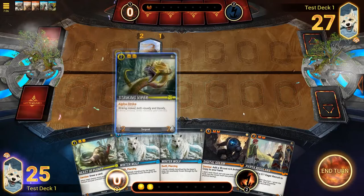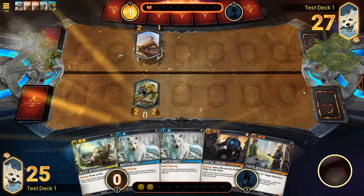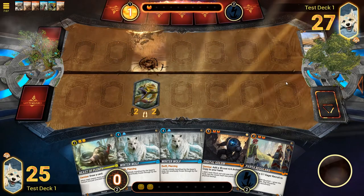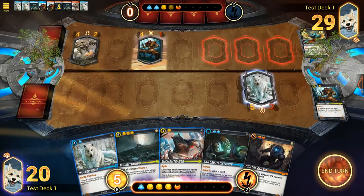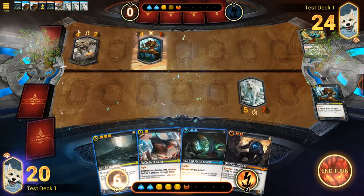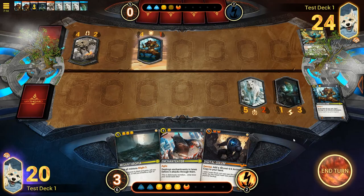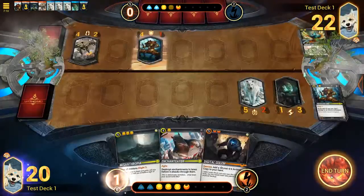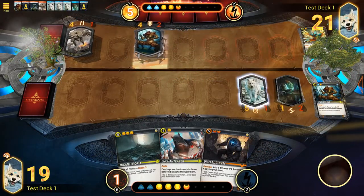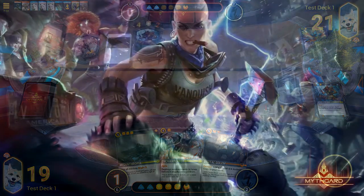Upon playing your first minion, it will not be able to attack or move right away. It has what is often referred to as summoning sickness, and can only attack on the next turn. It can, however, block if necessary. When a minion attacks, it can reach the 3 lanes directly in front of it. If a minion blocks it, you must attack and defeat the minion before being able to attack your opponent directly. An unblocked minion attack will result in a loss of life total equal to the damage dealt. As the game progresses, you'll unlock more mana, summon more minions, cast more spells, and inch closer to glorious victory or fiery defeat. Either way, you'll gain valuable experience and get better with each game played.